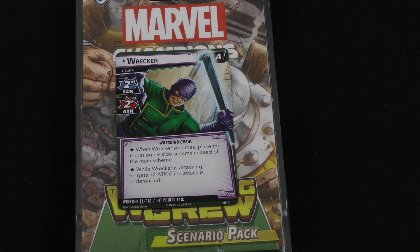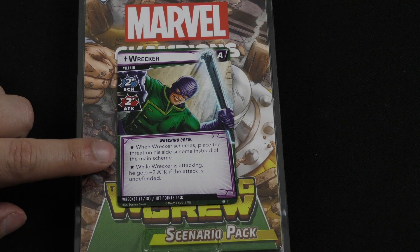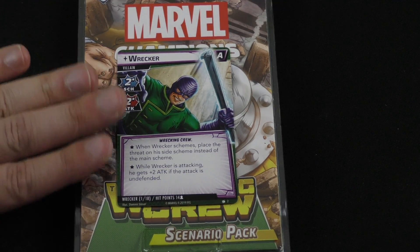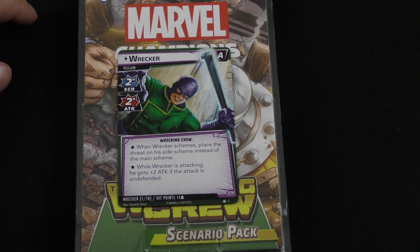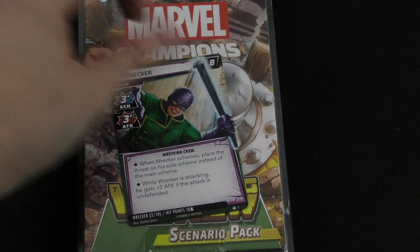Let's just look at the standard ones. Wrecker has two scheme and two attack. When the Wrecker schemes, you place the threat on his side scheme instead of the main scheme — this is a text that every single one of these guys has. For his attack, he has a special thing: while attacking, he gets plus two attack if the attack is undefended. So if you don't defend against him, he's going to hit you for four instead of two. It's really rough, and of course that gets way worse if you do the B version.